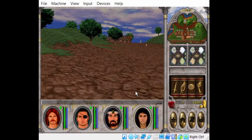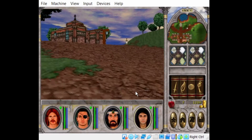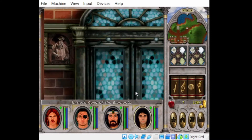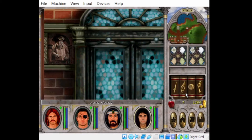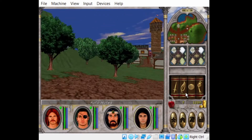Up here is one of the magic guilds, where you have to go to buy all your spells — unless you find a book in your travels. Members only. It says you must be a member of this guild to study here.